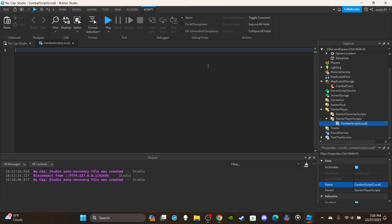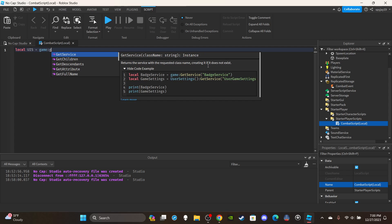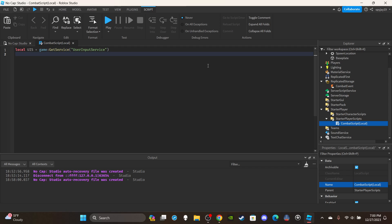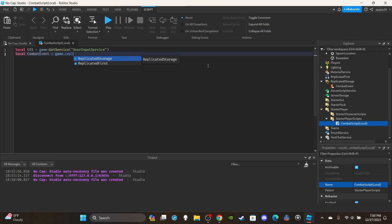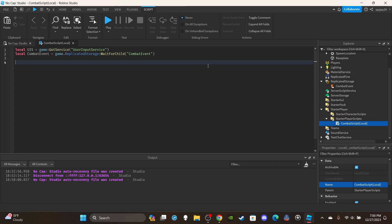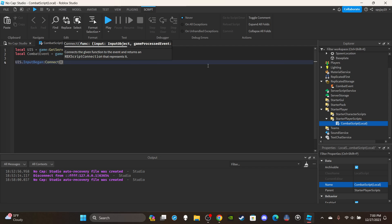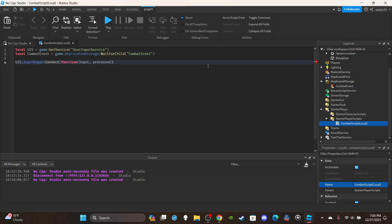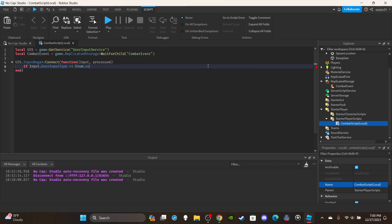Delete the default print statement. Create a variable for UserInputService: `local UIS = game:GetService('UserInputService')`. Then create a variable for the combat RemoteEvent: `local combatEvent = game.ReplicatedStorage:WaitForChild('CombatEvent')`. Then set up the InputBegan function: `UIS.InputBegan:Connect(function(input, processed)`.